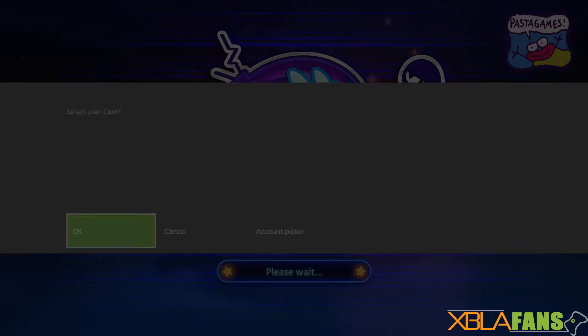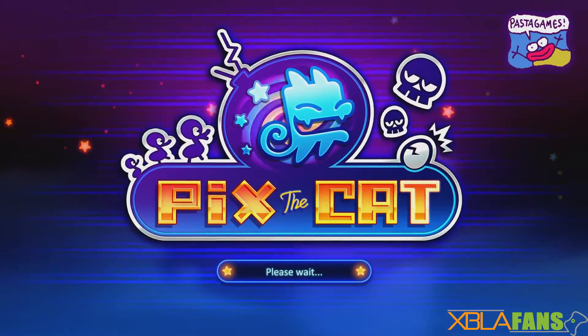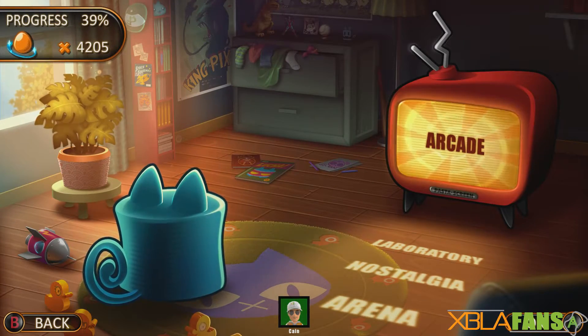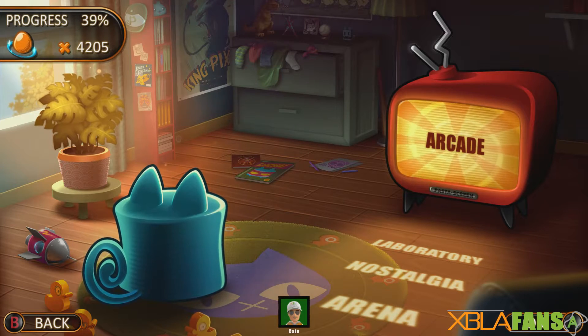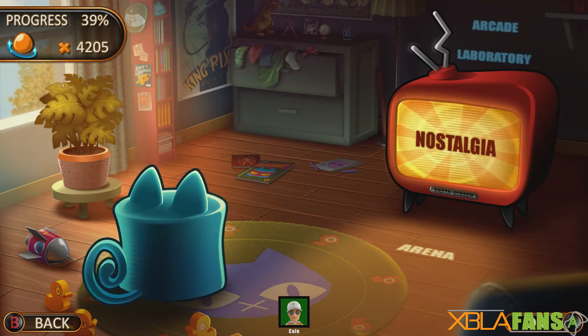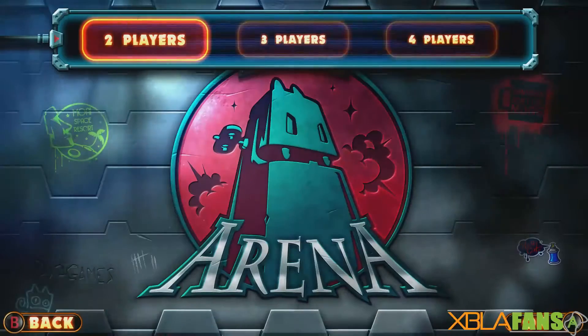Hey, what's up guys, Kane here with XBLA Fans, gonna be showing off a little bit of Pix the Cat. This game is currently out now for $9.99, and it does have a launch day discount of $7.99, so that'll be going on for at least a week after release.